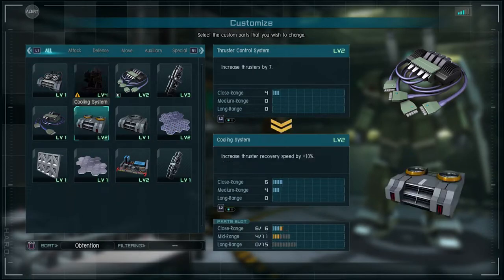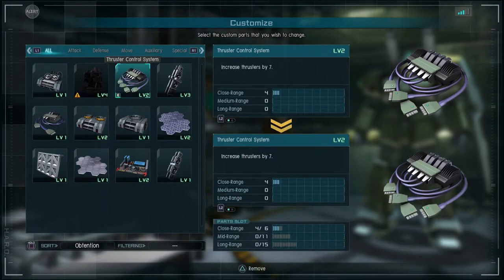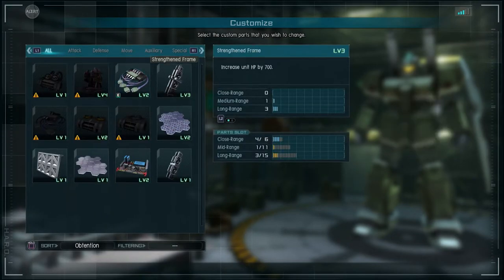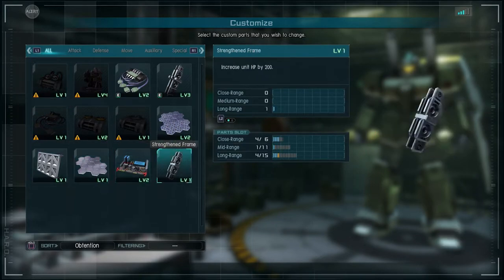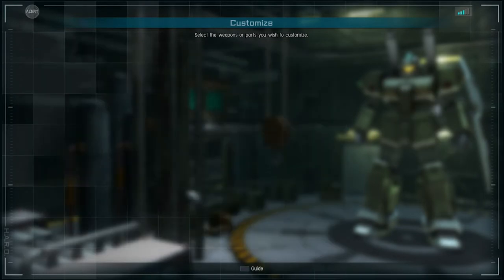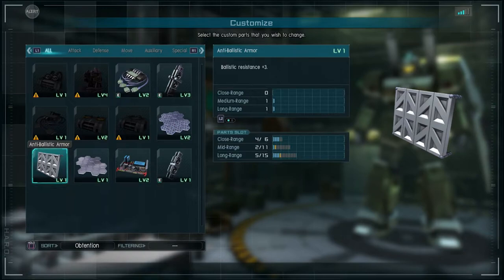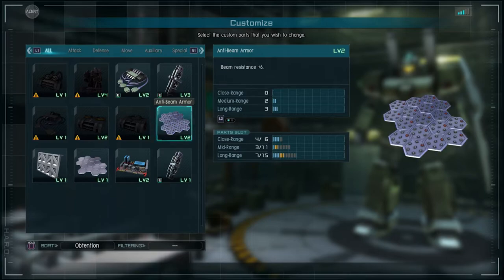Weird question — you know the sandblasting units? Like how you can remove rust and paint and stuff. How do you clean those? How do you get all the rust and paint that's stuck in there out? It removes paint and rust and stuff right? That's the whole reason you have a sandblasting kit, right?